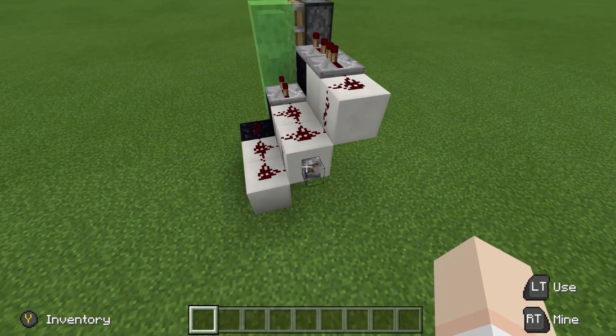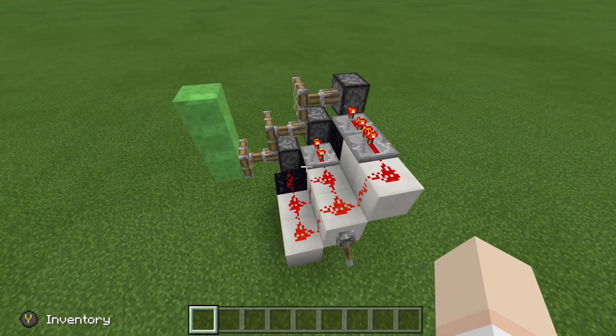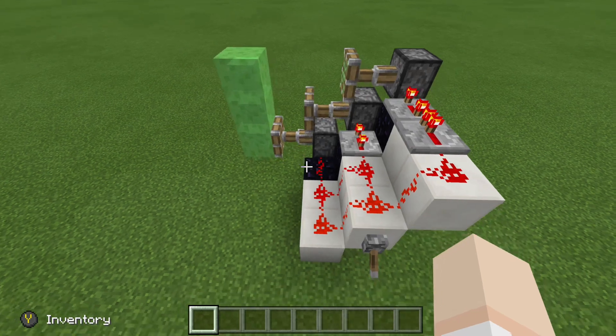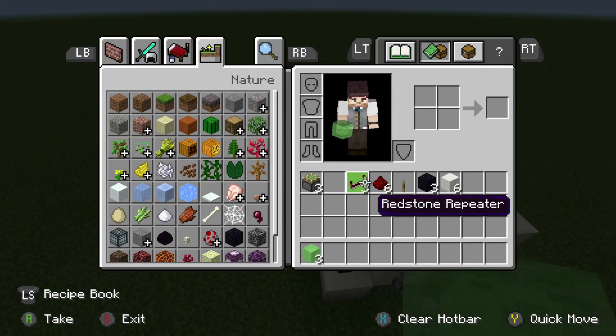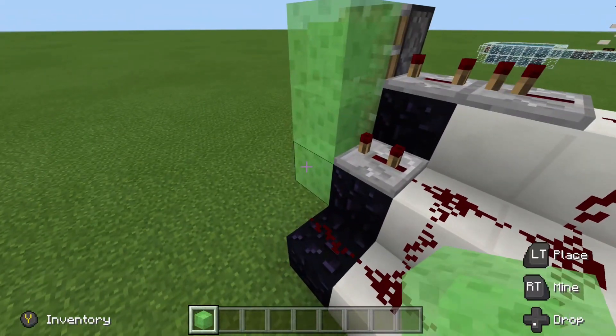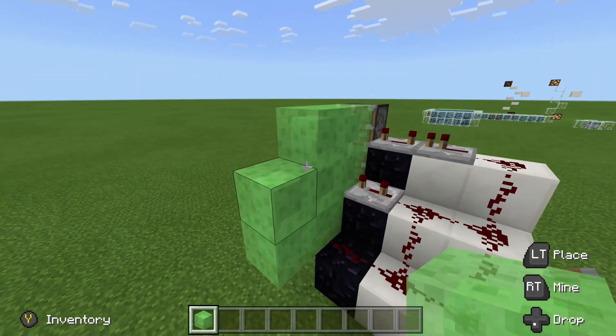To quickly show you how this works, all we do is flip our lever like this, and you can see we get ourselves a nice extension. Now, you may be asking, what is this good for? So, if we actually grab some slime blocks right here, we can go ahead and do this — just like that.